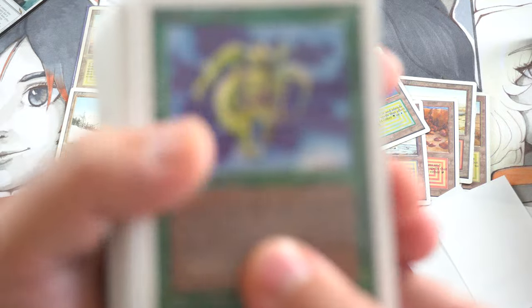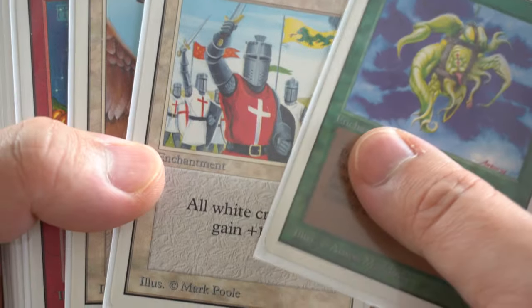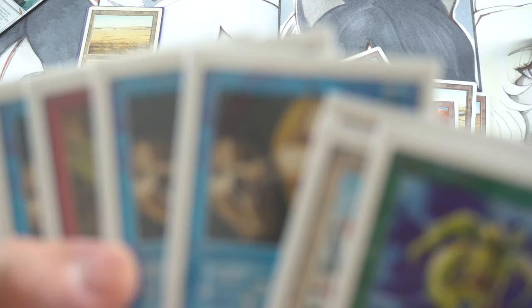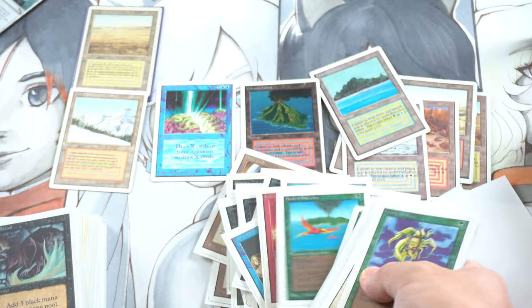Here are more Unlimited cards. Crusade — imagine playing Crusade now. Shivan Dragon — this card has spiked to the moon and back. Here is a Forcery of Artifacts, and I have another one, so I have a playset of those in Unlimited. Fork — Fork's price has really exploded recently. Berserk is probably expensive, I don't know — got reprinted. Here are some reserve list cards. Birds of Paradise — look at that bird.